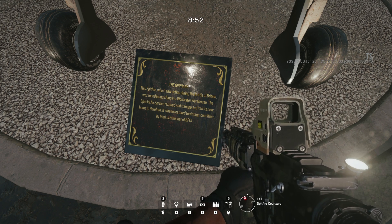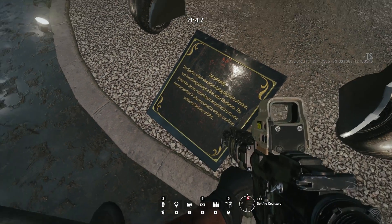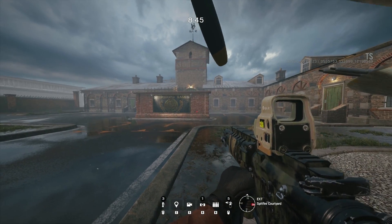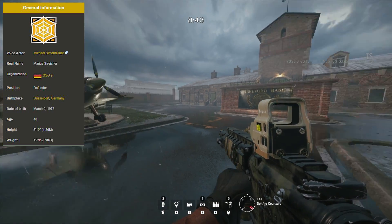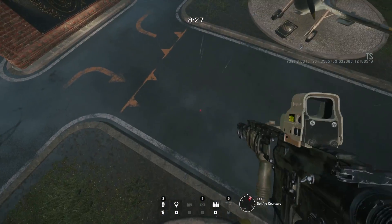In this courtyard area here we see some planes, and on the plaque it gives a special thanks to Marius Stryker. Now if you guys don't know, Marius Stryker is actually the real name for Jaeger. He was the one that helped restore these planes, and these plaques are here thanking him.